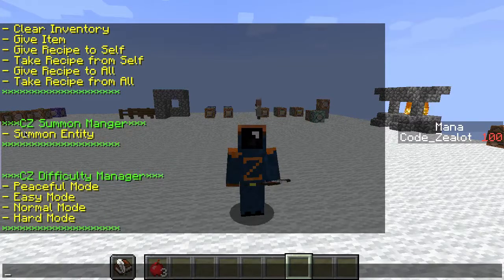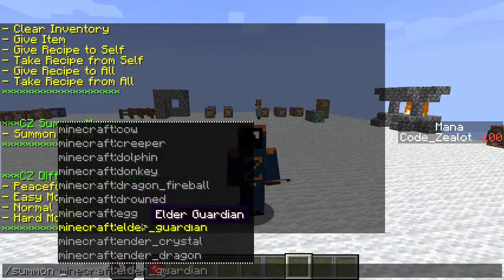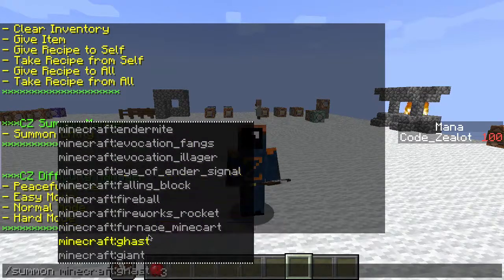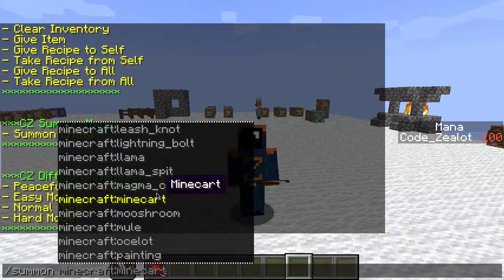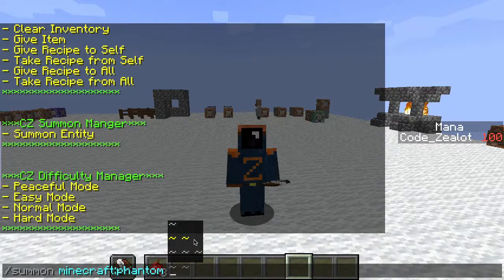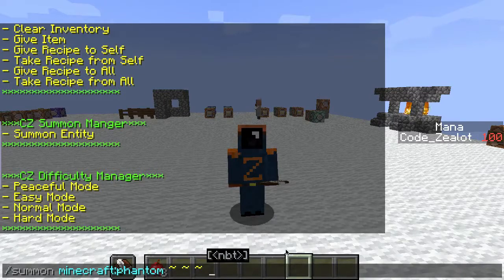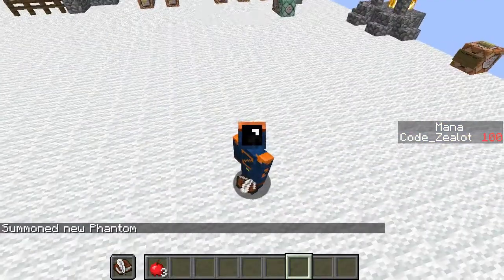Have you ever wanted to use the Minecraft summon command but got overwhelmed because you couldn't figure out how to use it? Check this out. All you do is click on summon entity and pick the entity you want to summon. Let's pick the phantom. You click on phantom, press space bar to autocomplete, put the coordinates in or just use three tildes to summon it right where you're standing, press space bar and then enter. A new phantom has just been summoned. This is just making things so much easier.